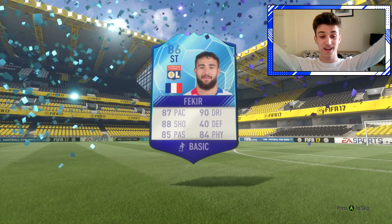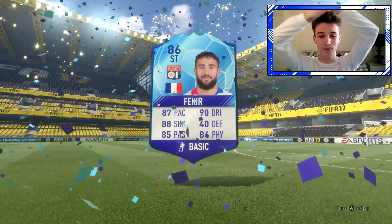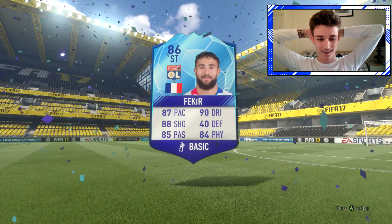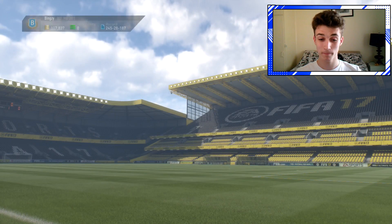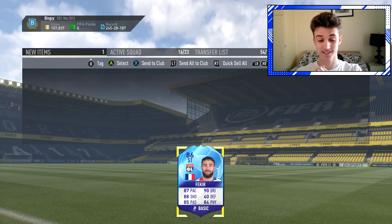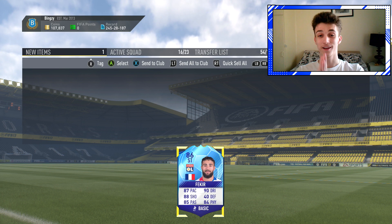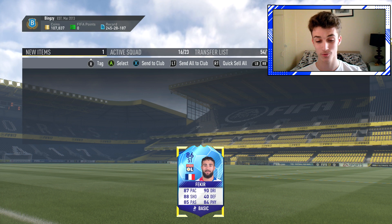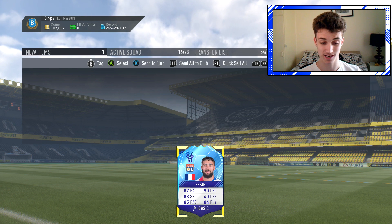Oh my god, it's Fekir! That's amazing! Yes! I'm over the moon with that, that is an amazing pack for a non-walkout. Him and Mbappe are probably the two best that you can get. That is, I'm extremely happy with that. We pair him up with Lacazette as well - thank you! For 30,000 coins, the 33k that that cost me, 100% worth it. I'm not sure what he's going for guys, I'll check in a minute.